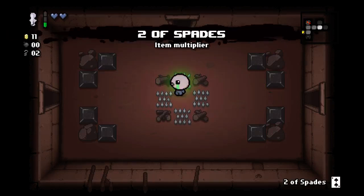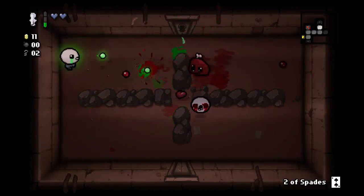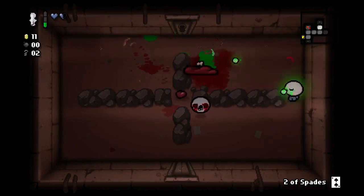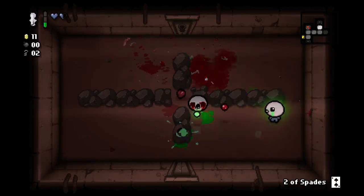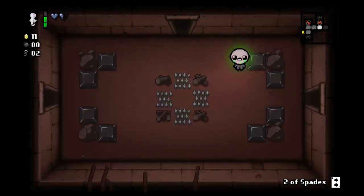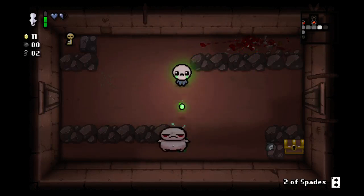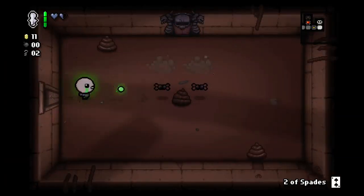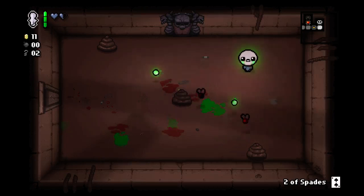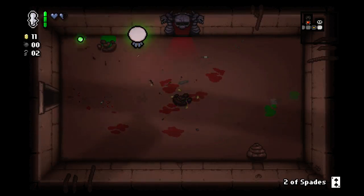I'm gonna sneak through here — Two of Spades, alright. It's gonna give me two more keys. I'll probably go ahead and use it on this floor. I just walked into that bullet. I got a tinted rock over there with a golden key behind it. If I could get a bomb, that would be great — I may go check the shop and see if I can buy a bomb to get that.